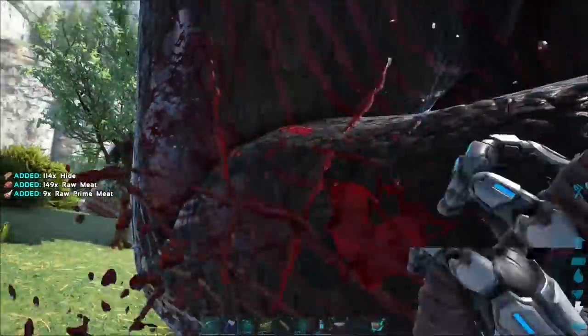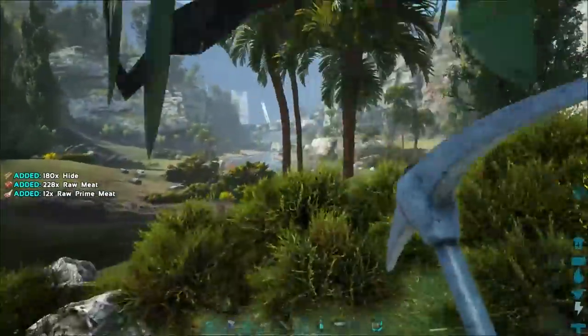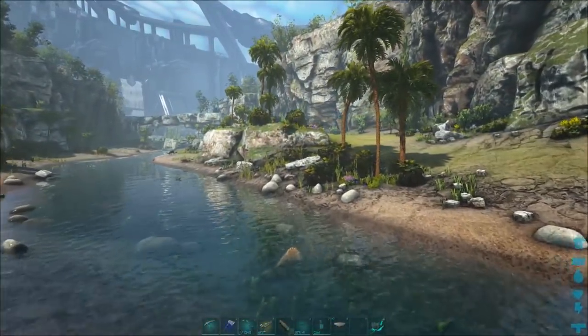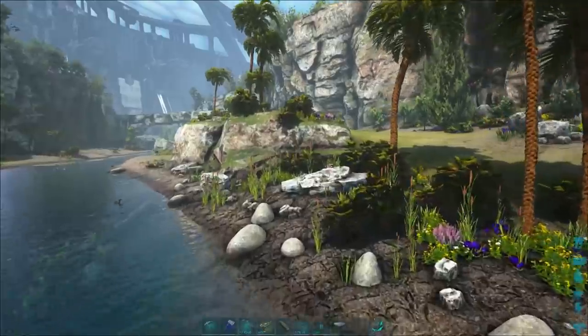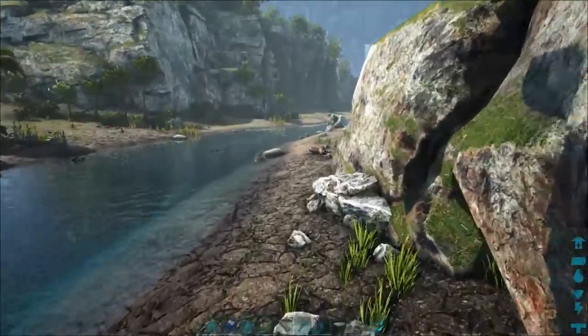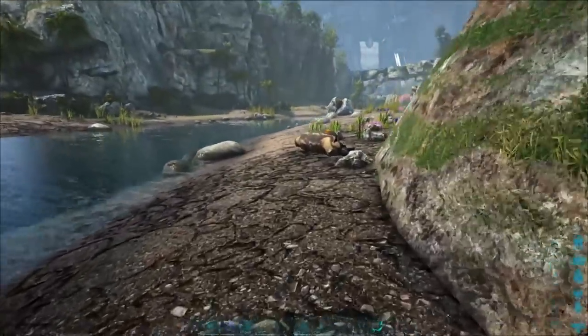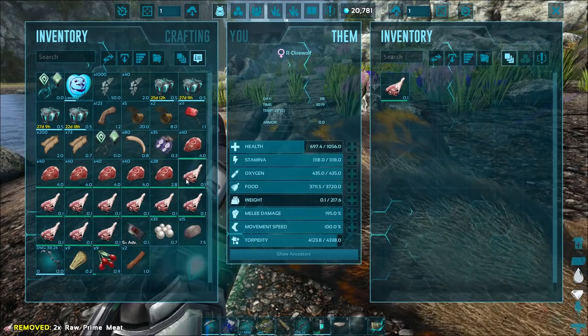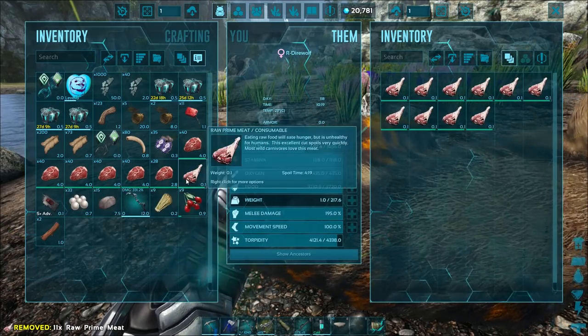Let's grab some prime meat off you - more than enough. I'm working on a trap for Shadow Manes and I've done a little bit of testing. It doesn't seem like you have much luck kiting them into it in the traditional sense - you actually have to try and get them to teleport onto you, that's what I've found has worked. We'll see how we go and I should eventually get a video out on them.